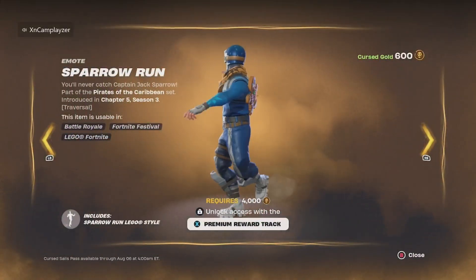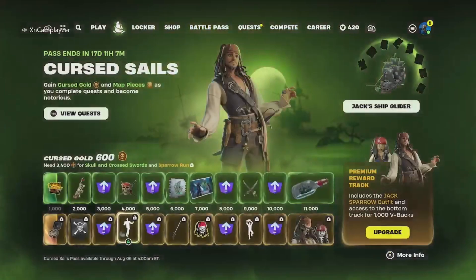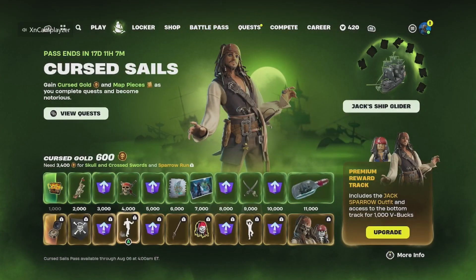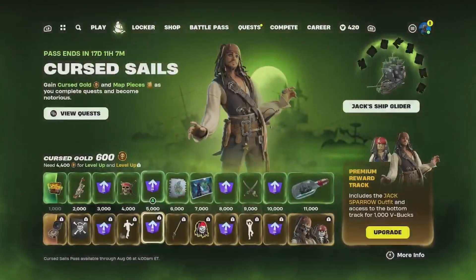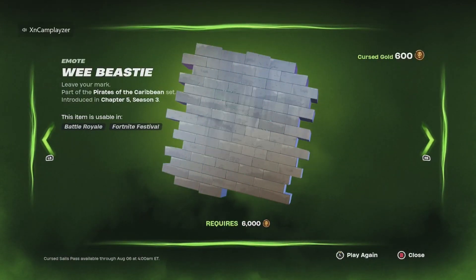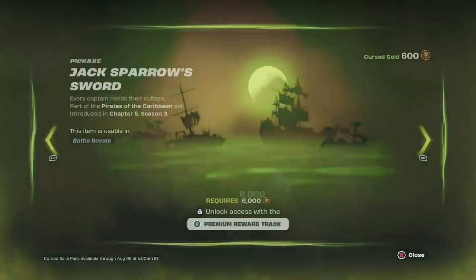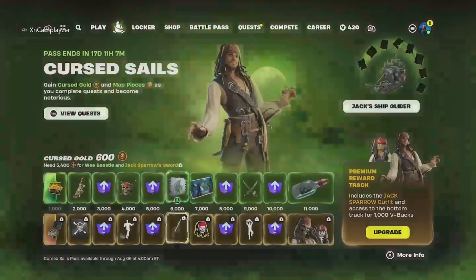And probably one of the best things in the pass — the Sparrow Run, one of the best emotes of all time as well. Then we got more leveling up. We got this spray, pretty cool. We got Sparrow's Sword pickaxe.